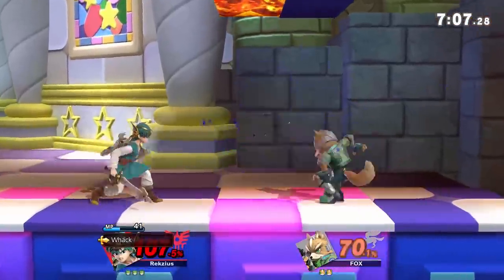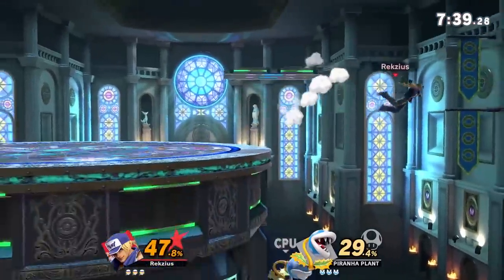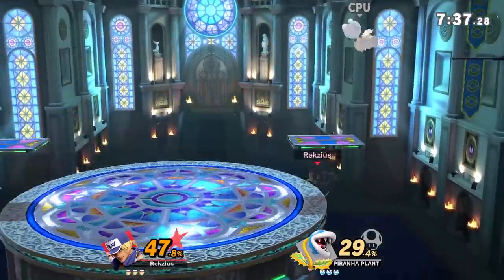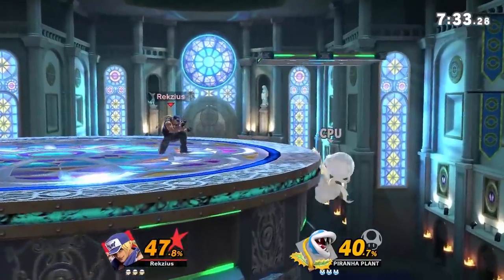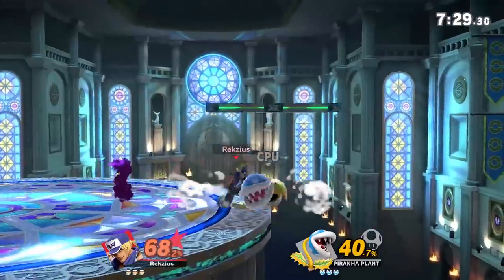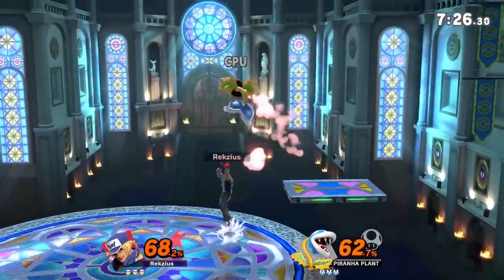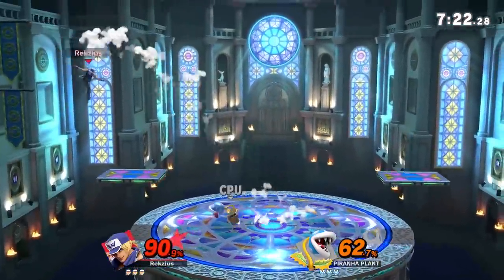Kalos Pokémon League. I don't know what the deal is with them making all the Pokémon stages very simple layouts with only a few platforms, but hey, I'm not complaining — it makes for good stages to play on. Kalos Pokémon League is a simple flat solid ground with two platforms on the sides. It also has walls going down the sides of the stage, which makes edgeguarding a little different than it would be otherwise. It's a simple stage, just the way I like it.